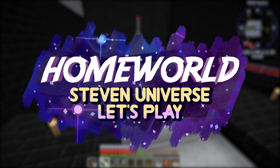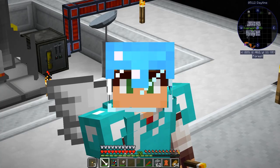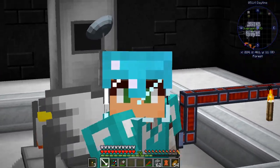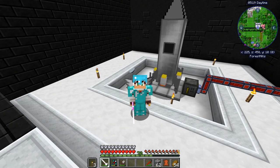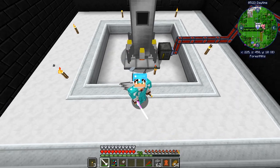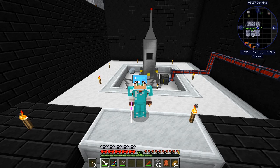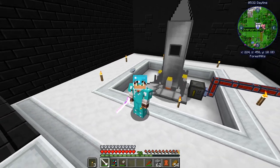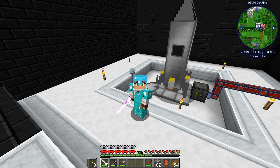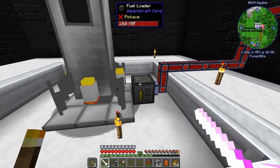Hello everyone, Rain here and welcome back to Homeworld. Look at this thing — you might ask what is this, but you already know: it's a tier 2 rocket. I decided why would I spend an entire episode building this rocket when I already have all the materials. It took just a little bit of boring crafting, a little bit of getting fuel for the boosters and all of that. And here it is, tier 2 rocket, all ready to go to Mars.